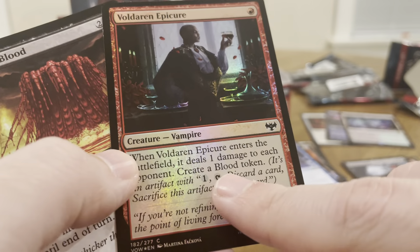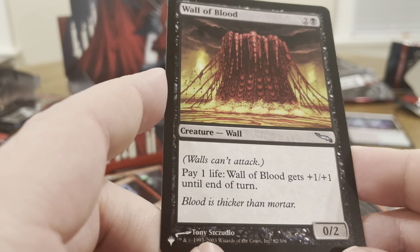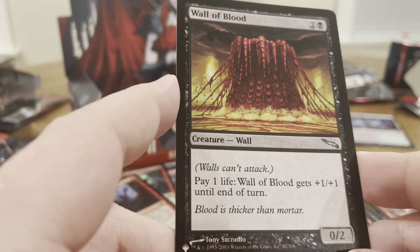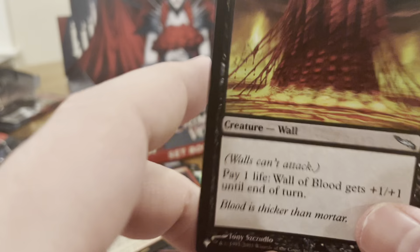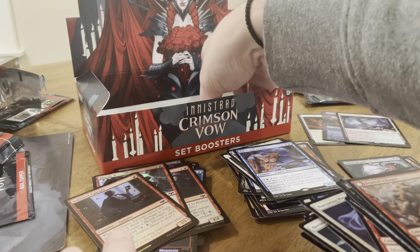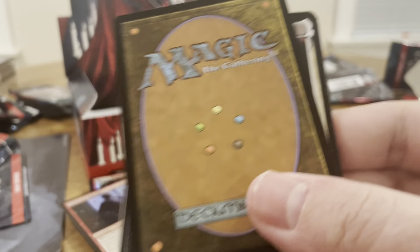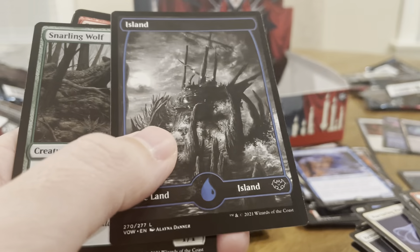This is a great card — probably the best one-drop in Magic right now, besides that one again. Wall of Blood — three mana for 0/2. Pay one life, it gets plus one, plus one until end of turn. Yeah, like nobody wants to attack you because you can just pay your life to pump it.